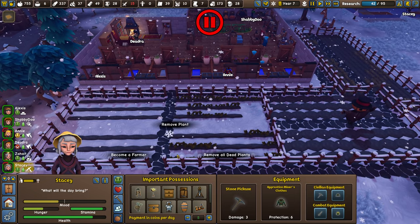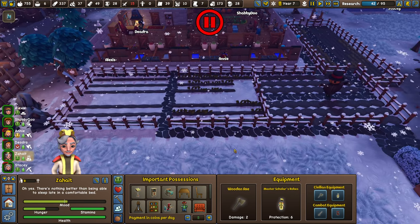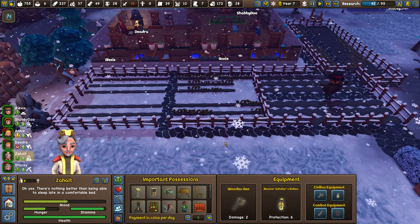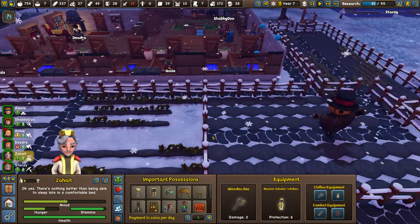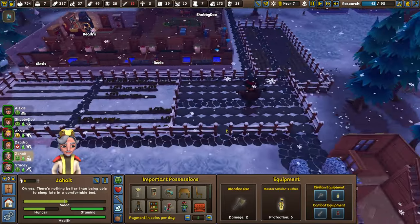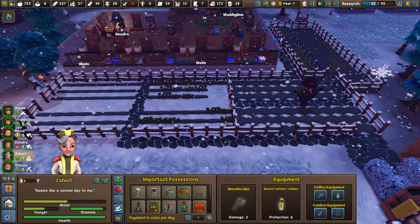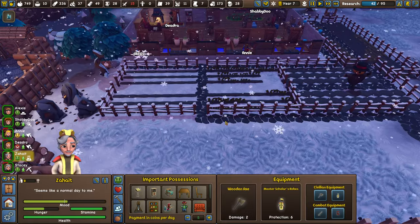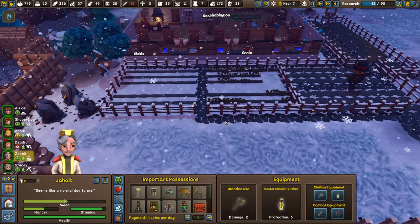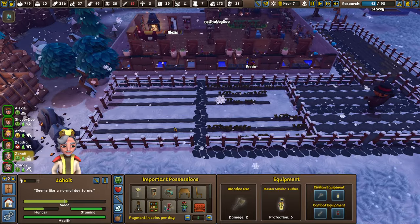Grab every single one of your people and send them to remove all infested plants. Click it for each colonist, then start time back up and they'll all go remove the infestation. That's also why I keep paths open down the middles of my farms — bugs bounce from crop to crop, so if you let it go too long it can kill your entire farm. Make sure you hit it quick; your colonists will not take care of it themselves.